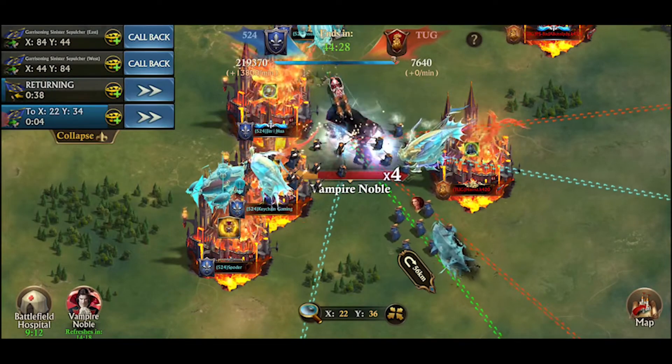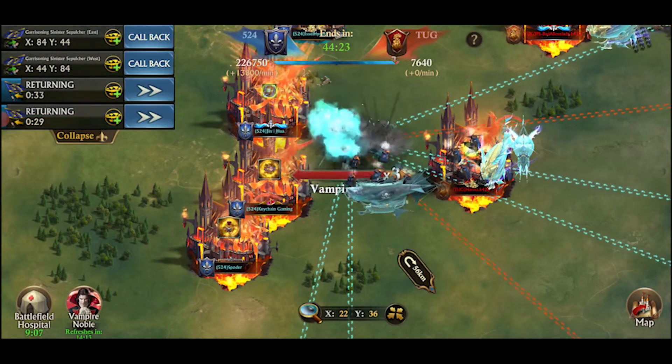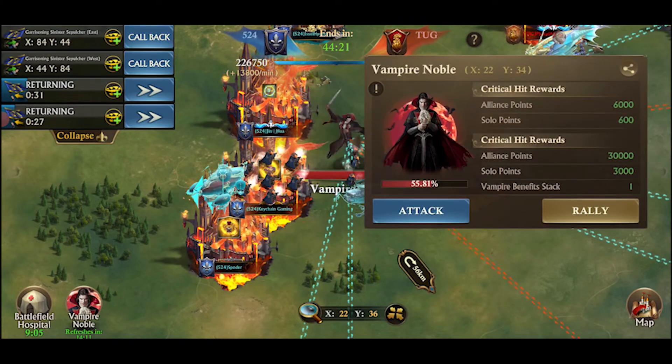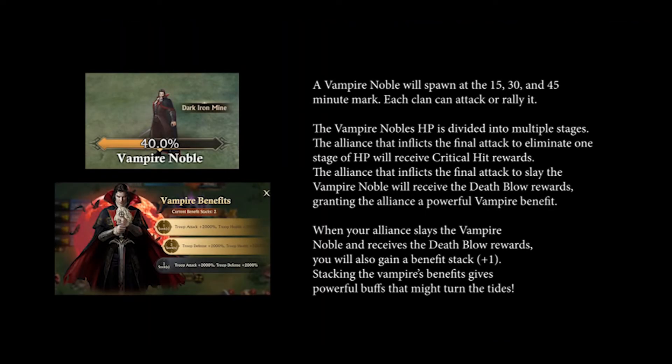At 15, 30, and 45 minutes, a Vampire Noble will spawn. The Alliance dealing the final hit during each stage of the Vampire Noble's health will receive the critical hit rewards. Defeating the Vampire Noble gives great troop boosts, so make slaying them a priority.